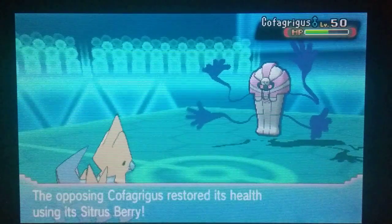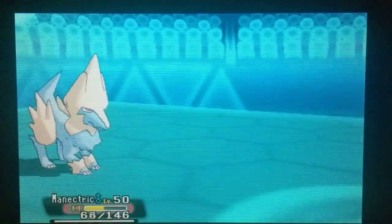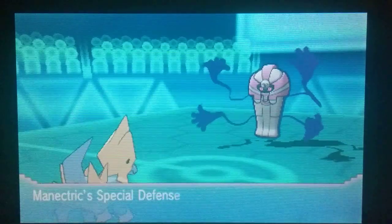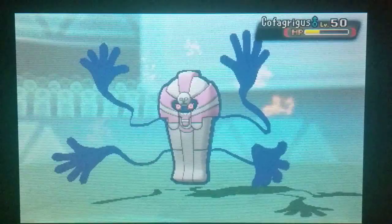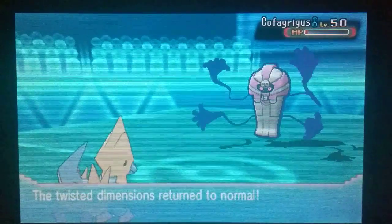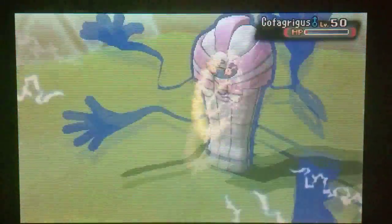We are going to see the berry come through now — the Sitrus will restore its health. He's going to go for another Shadow Ball and take us down to 51. He does get the Special Defense drop as well, so he's getting a bit of RNG on his side. We are going to get a Thunderbolt off — just going to miss picking up the KO. But we are going to see Trick Room return to normal speed.